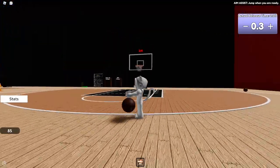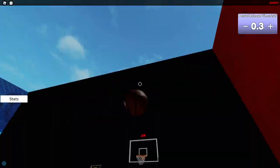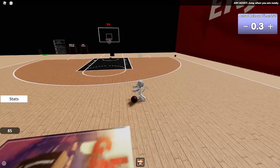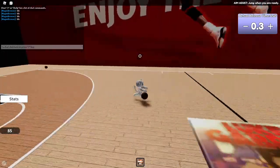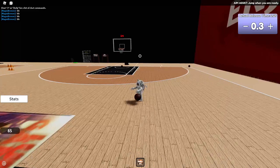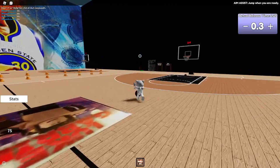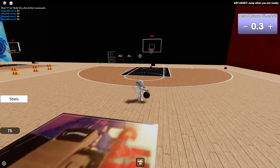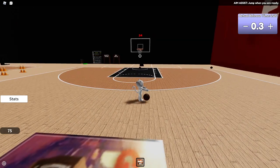Here's keyboard gameplay, but now I'll show you Xbox controller too. Let me grab my controller. So here's the Xbox gameplay — you can see the circle. LB is the fake-out, the equivalent of R on keyboard. B is the switch hands. D-pad right is behind-the-back right, D-pad left is behind-the-back left.